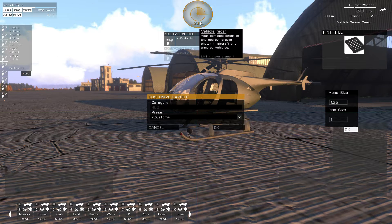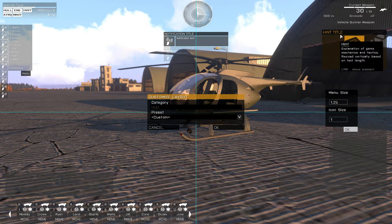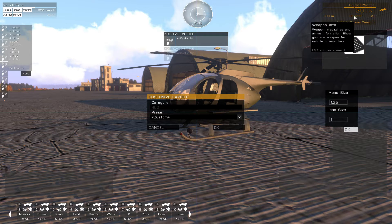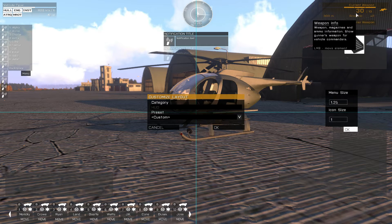You highlight whatever HUD element you want to move around, and then you just drag it off to the screen. I usually put them to the bottom right corner of the screen. The top right here basically tells you the firing mode, what weapon you have, how many current rounds you have, how many magazines you have, what grenade you have selected, zeroing, stuff like that. And a stance indicator.